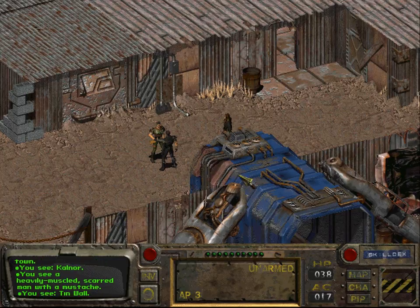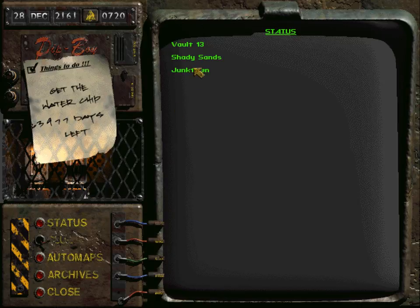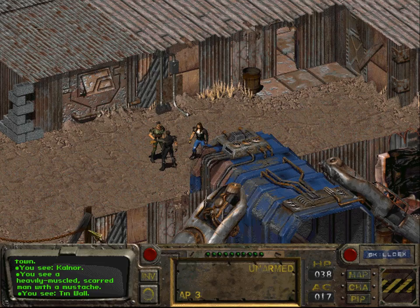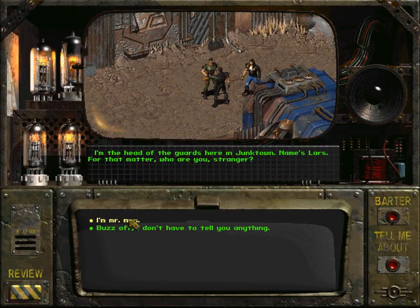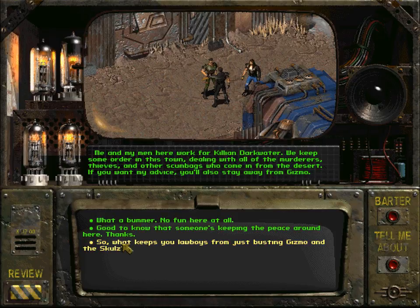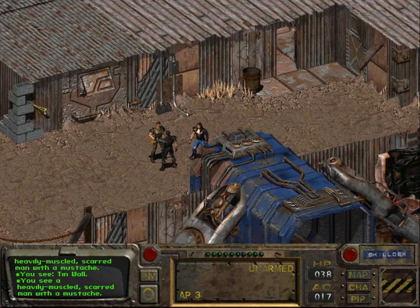And we've got another quest, which is actually recorded here in this list. Let us go through some more dialogue. Who are you? I'm the head of the guards here in Junk Town. Name's Lars. Who are you, stranger? I'm Mr. Mann. Welcome to Junk Town, Mr. Mann. We have already heard this dialogue. We have completely exhausted his dialogue options.